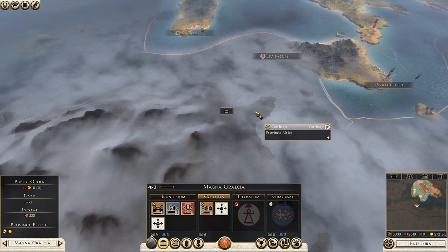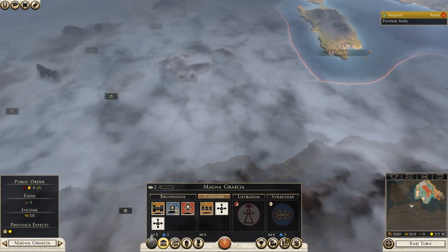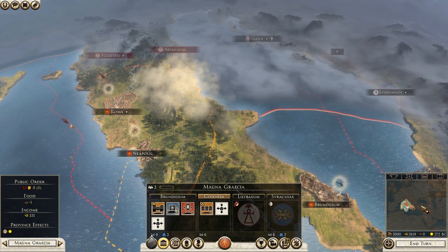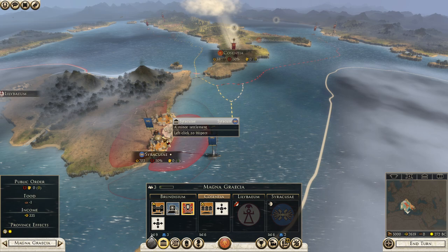Carthage is over here — I think they own this town. They own the one on the Balearics and have some land in Spain. To the north we have all the barbarians, and to the south the more established countries after the fall of Alexander the Great: Egypt, the Seleucids, and the Greek cities as well. For example, Syracuse is also a Greek settlement, and Massilia is a Greek settlement over here.